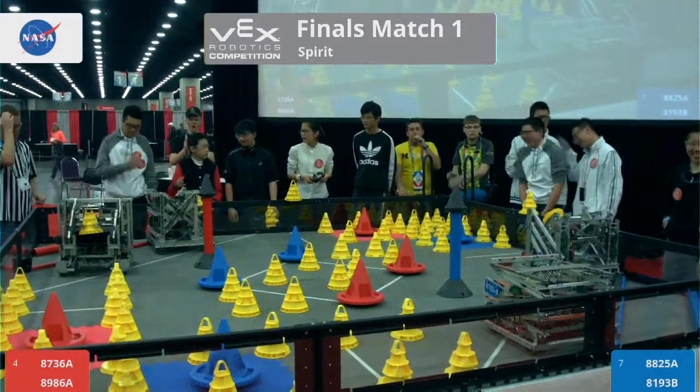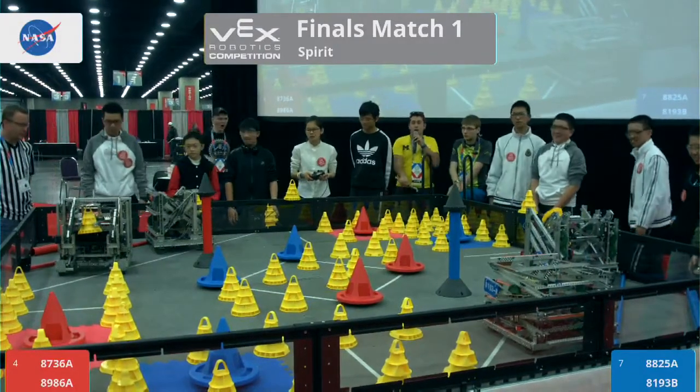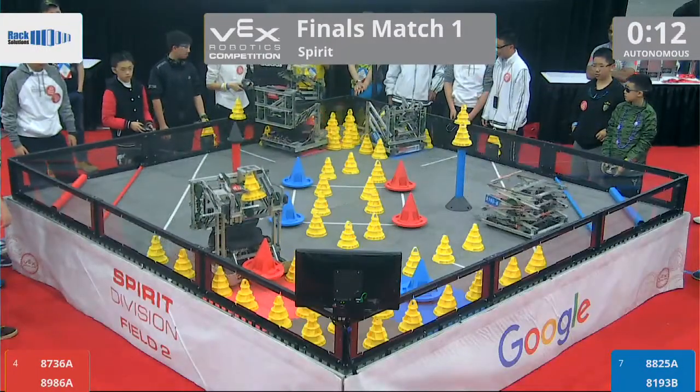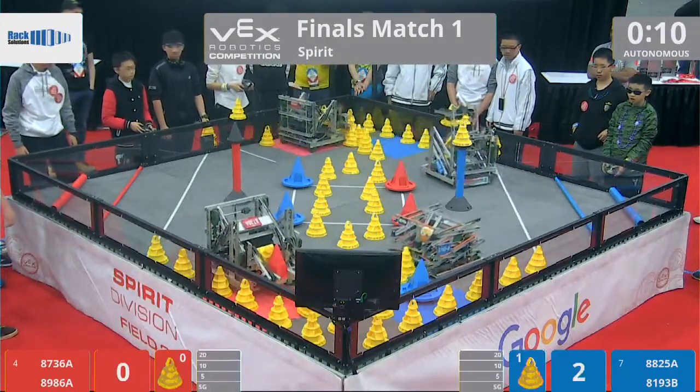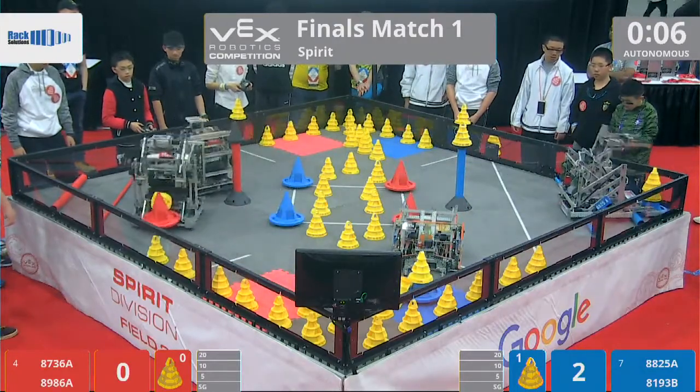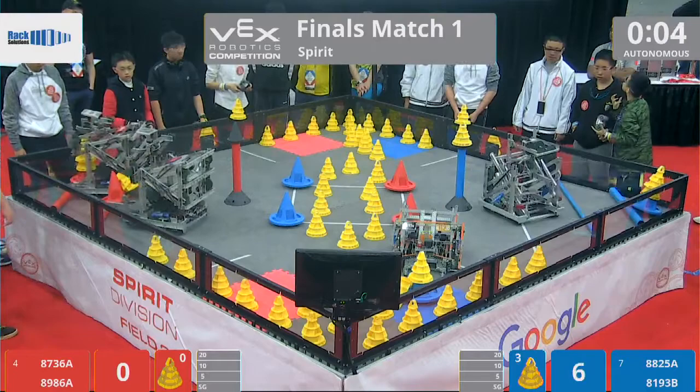Let's get started then with Autonomous in 3, 2, 1, go! All four robots expanding here. 8193B going to cap off that stationary goal. They're successful, as is their partner. Also on the red side, 8825A — 'No Pointer Exception' — with that mobile goal in hand, dropping into that 20-point zone and getting a cone on top as well.